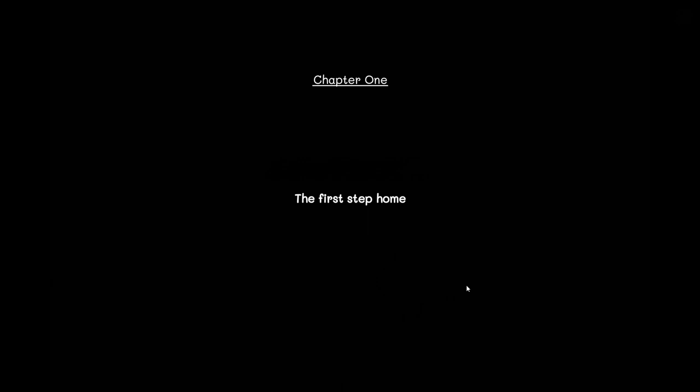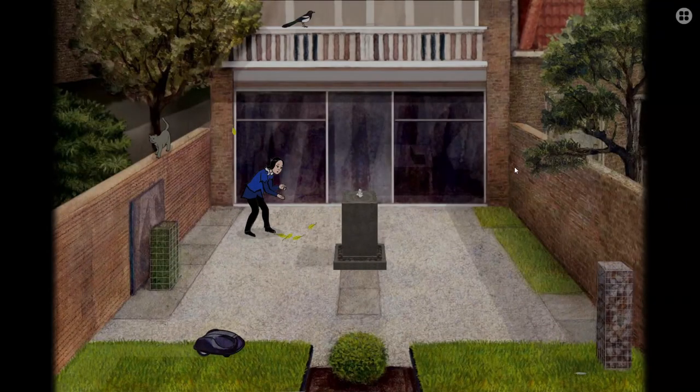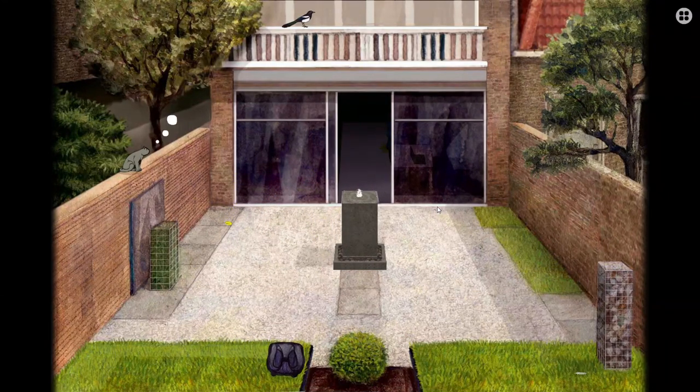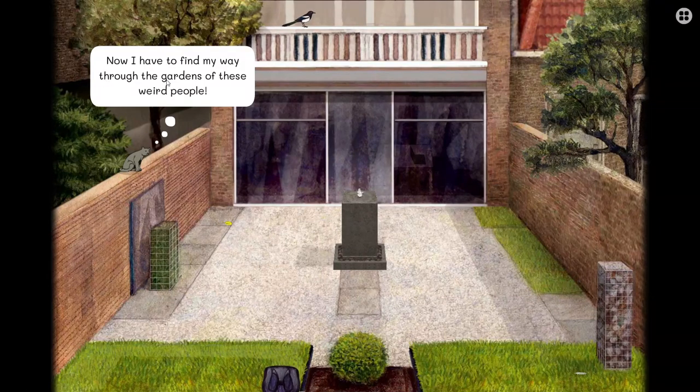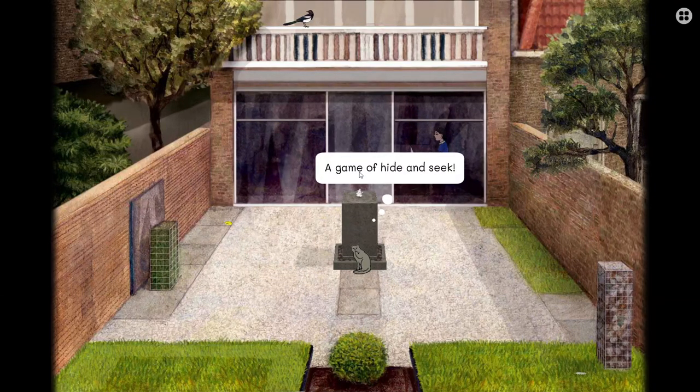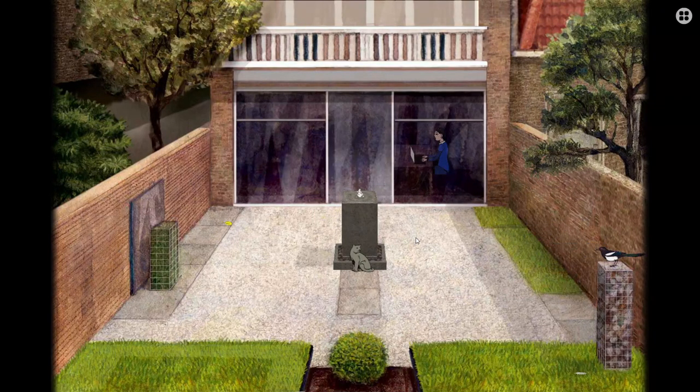Chapter one: the first step home. Since it's chapter one, it's basically the tutorial. Now I have to find my way through the gardens of these weird people. Click on Malo. A game of hide-and-seek — from who? Probably the girl, but she's making an email — okay, it's just typical stuff.